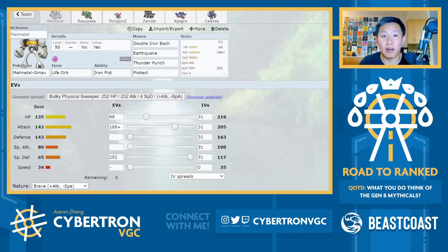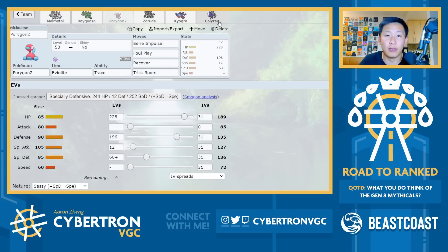This team does a fairly good job mitigating a lot of the problems Melmetal normally runs into. So first of all, let's start with Speed Control — you've got two different Speed Control methods here: either Trick Room from Porygon2 or Speed Swap from Calyrex Shadow Rider. Trick Room from Porygon is fairly standard, though Porygon doesn't see that much play in this format, and part of the thing about Trick Room is it's not that easy to set up.